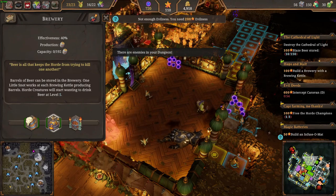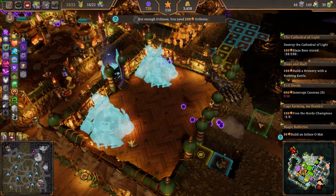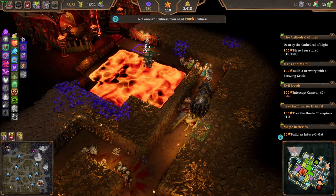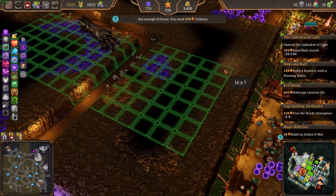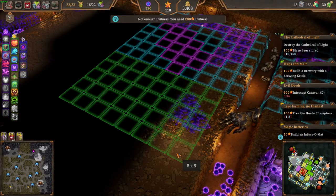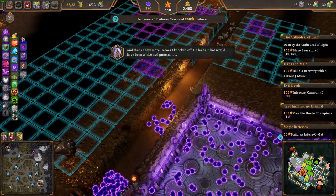There are enemies in your dungeon — just put two of them. Yeah, they keep attacking me. I really need some traps. What I think I might do is just cut out this whole area, because it's gonna get annoying with them keep coming after me. That's a few more heroes I knocked off.